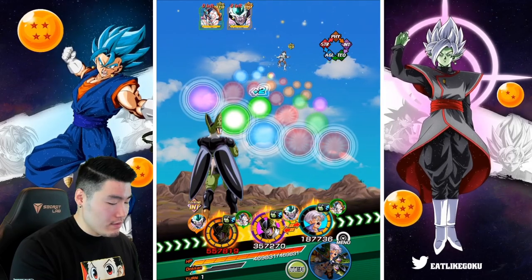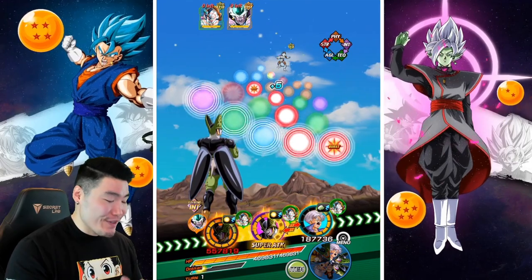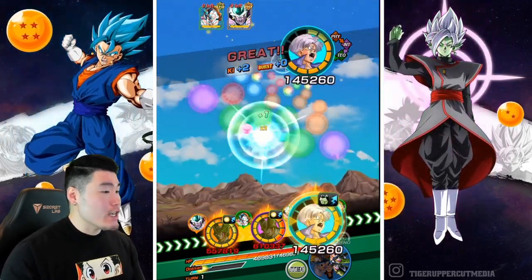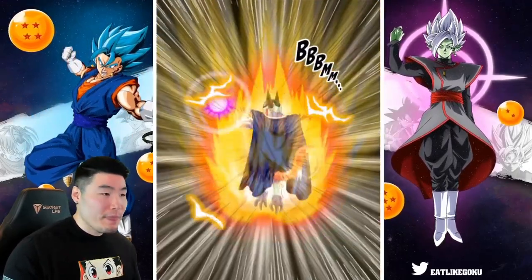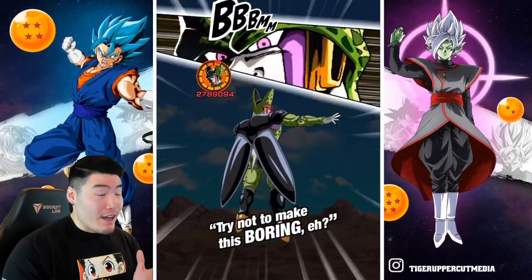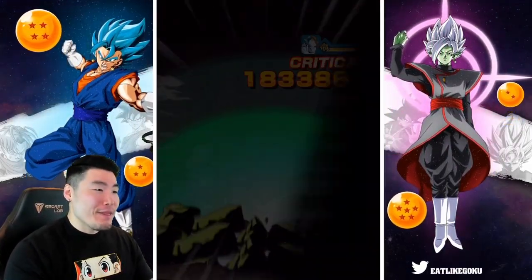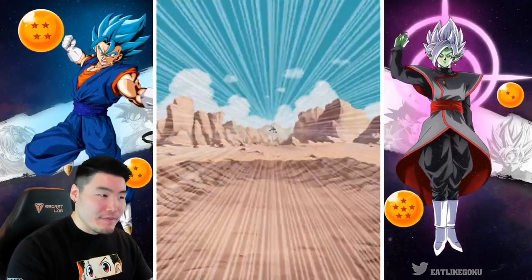Oh, damn. I thought we would be able to get an 18-key Super for the Int Cell, but I guess not. And we can't get a Super for the Trunks either. So a bit of a weird rotation aside from the two Cells together. A Super here is going to do a lot more than I thought — the Icarus was definitely a good call. Without it, we would have taken around 400k, which would have been really, really bad.